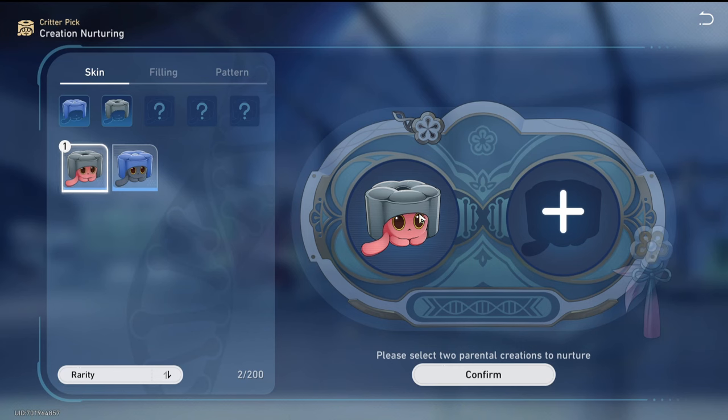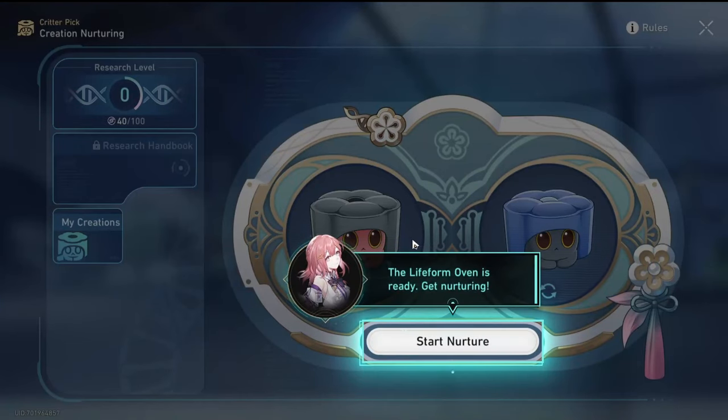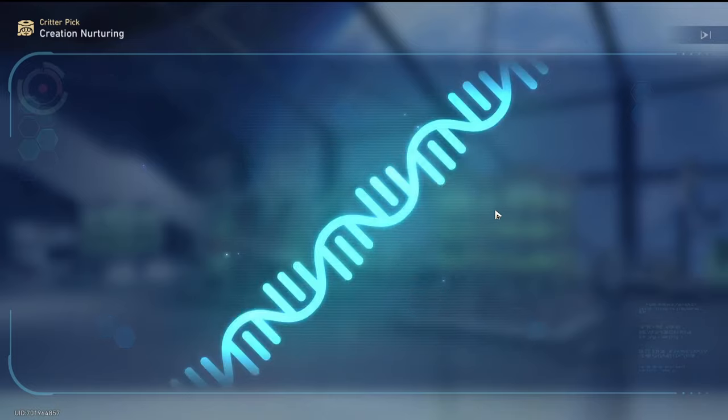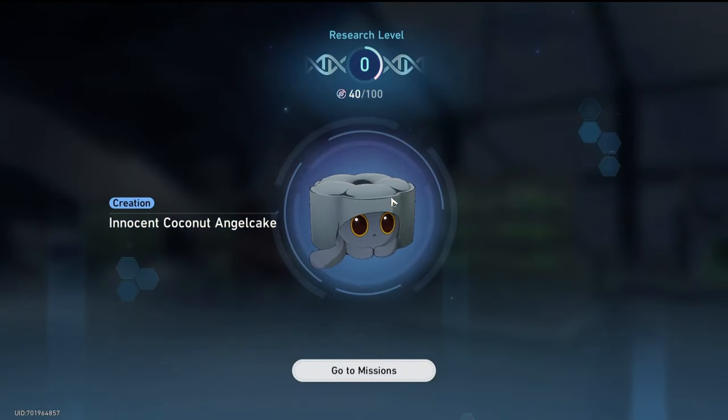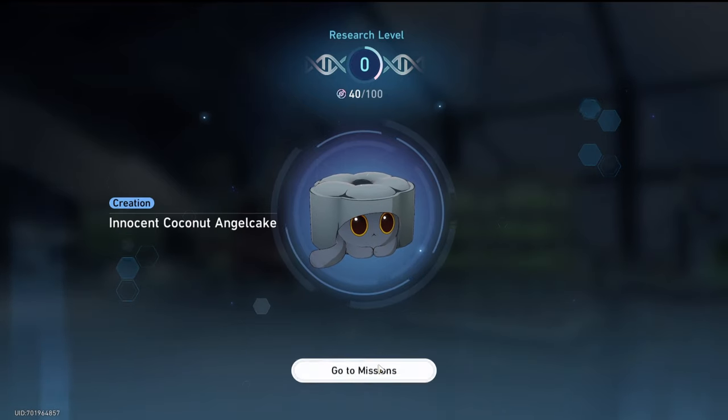So we've got this pink one and this blue one. They're so cute. Let's see what we create. The life-form oven is ready — get nurturing! Here we go. So we made an innocent coconut angel cake. Oh my god, it's so cute.